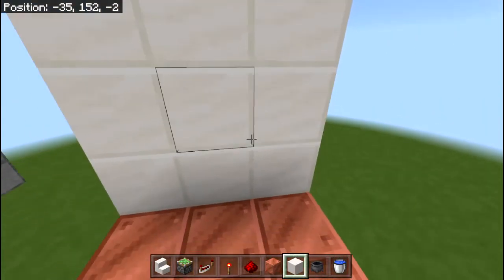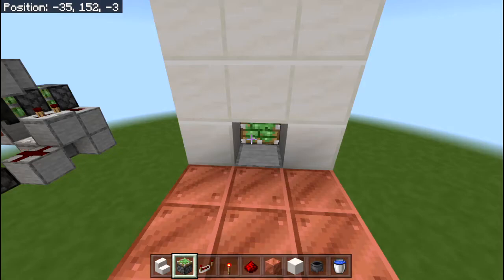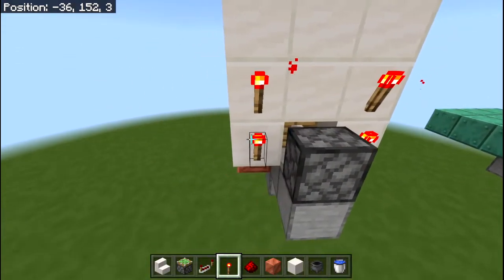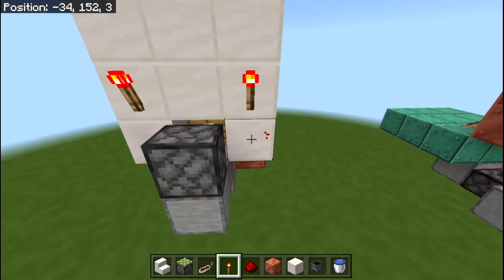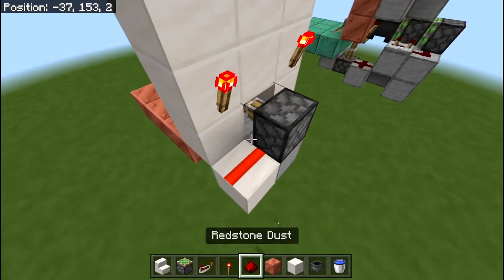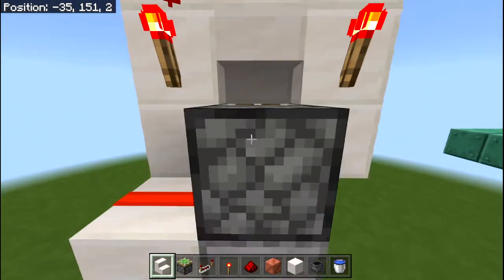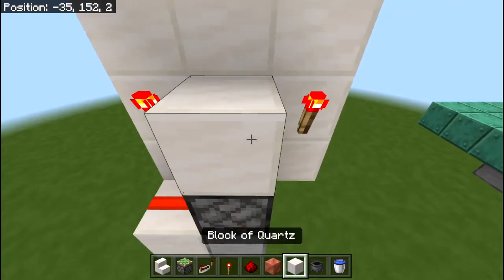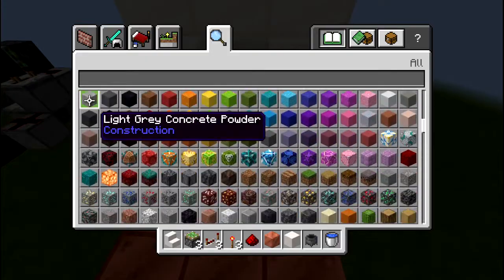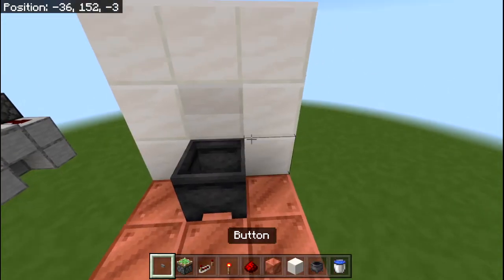Now I'll show you the smaller design. This one is super simple, especially if you just want a quick design. Go ahead and place in a sticky piston just there. Come around the back and place the torch — if you pick either of the two spots up here you'll notice it doesn't get powered, so you place down a block with redstone dust like so. Then grab your stair, place it there, place a block behind it, come around the front and water-log that. Then get yourself a button, because that's actually all it needs.